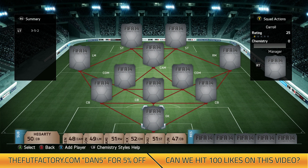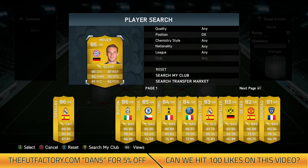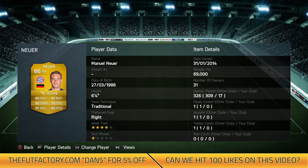So let's get into the squad using a 3-5-2 formation, which I do like a lot on FIFA 14 — it's very overpowered. We start from goal with a really overpowered keeper, that is Manuel Neuer. He's 86 rated, probably my favourite keeper on FIFA 14, apart from Team of the Season cards.